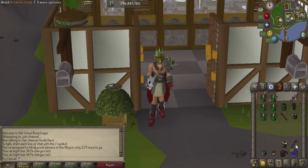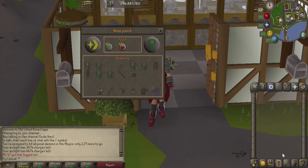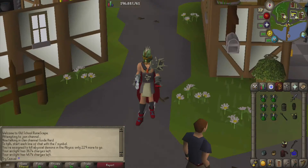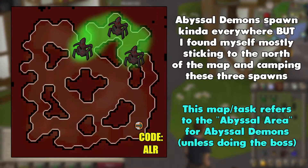To help us get there, we're also gonna have a Dramen Staff — that's actually the only way to get there, you have to have Fairy Rings unlocked to get to the Abyss. We're also gonna have a Gem Bag, an Herb Sack, a Rune Pouch just with some High Alch runes, and then a House Teleport to get out. Once you actually take the Fairy Ring to the Abyss, there's not really a lot of variation on where you can go. This area of the Abyss really isn't that big and there's not a lot of great places to camp at, and a lot of the spawns are pretty spread out so you'll be running around a little bit.